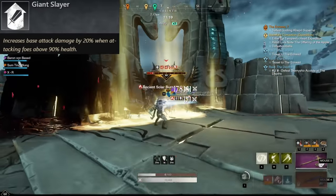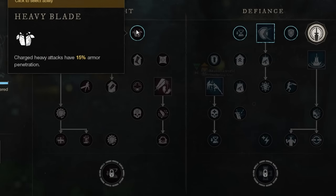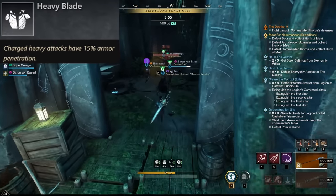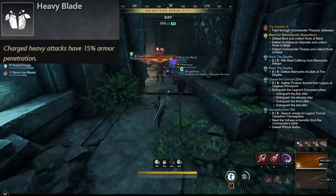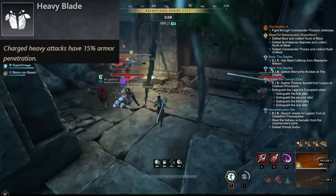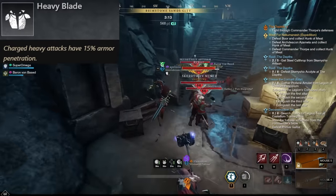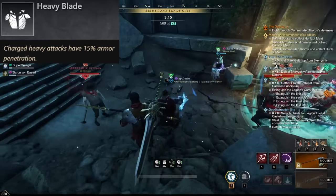If you have a spare point you can use it, but the more important one in my opinion is Heavy Blade. Charged heavy attacks have 15% armor penetration. This cannot be tested properly on dummies, by the way, because they have too low armor values these days, but against other players or against mobs you will definitely notice a significant difference. This is just a straight up 15% damage increase as long as you're heavy attacking.